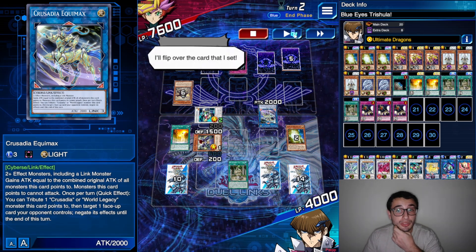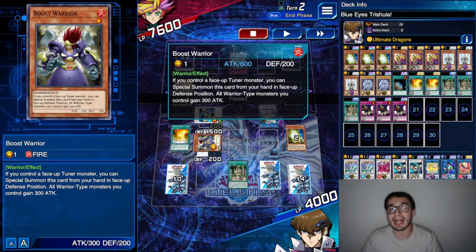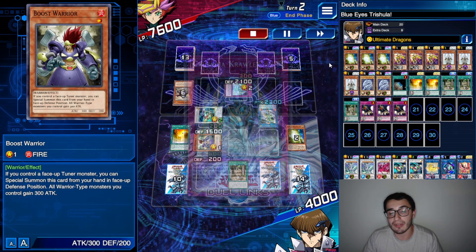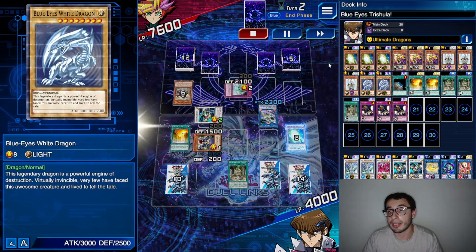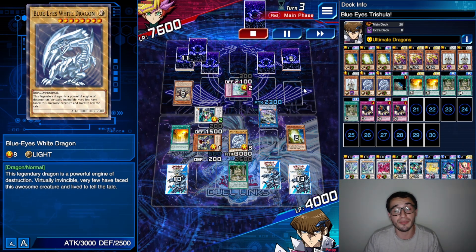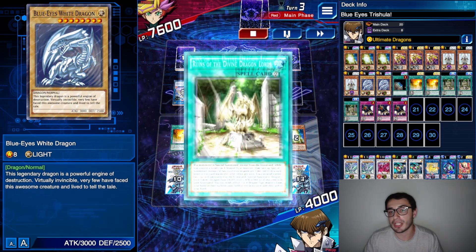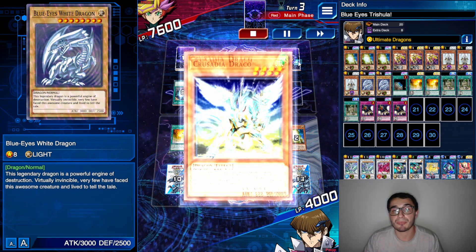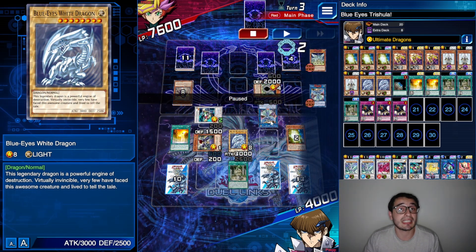At this point he went with Equimax to negate Ruins — I don't know why honestly, maybe because he didn't want me to summon the token. But I had Boost Warrior as well as the Turbo Booster. He's got the Crawlers and an additional negation, and grabbed a World Legacy Succession. In the end phase, Stone enables the summon of Blue Eyes White Dragon — the field is ready for Trishula. He went straight into Spatha but I can negate that first, then World Legacy Succession to summon that. We're still in good shape.